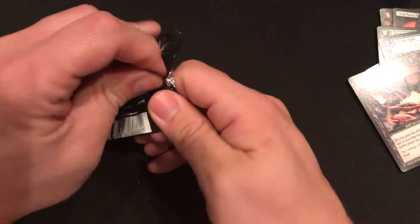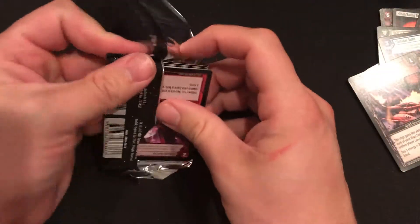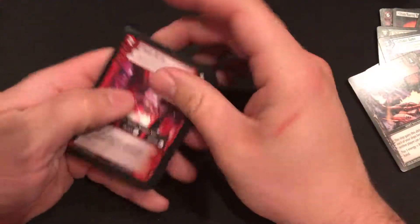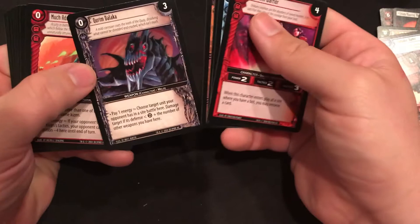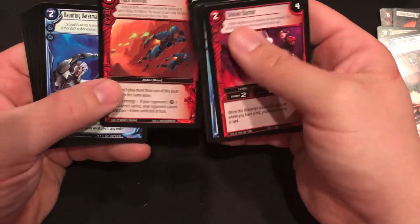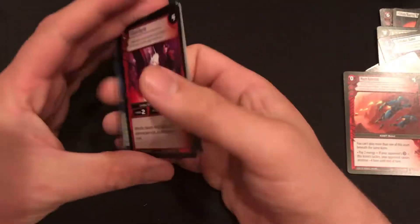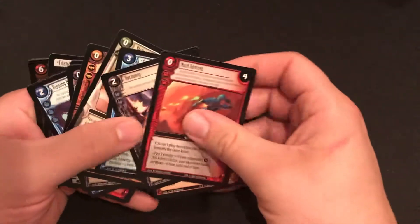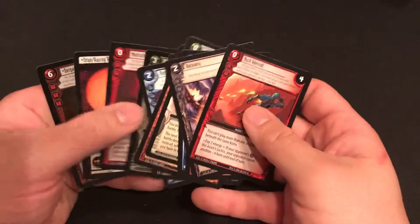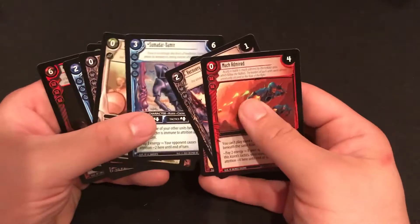And our last pack for the video — what do we got? There's our rare, it's going to be a Much Admired, a Ganjan rare again. So there you are — a third of a box of Incursion, the first set of the Wars trading card game from Decipher. We got a couple foils there and some cool working rares.